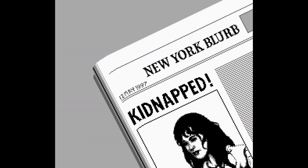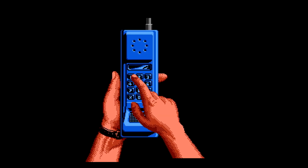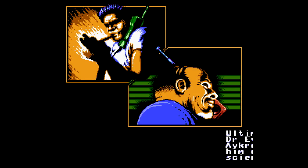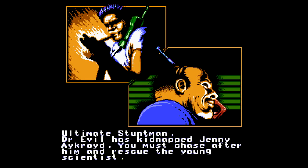It gets weirder from there. The story takes place in the distant year of 1997 — I wonder if this is the same distant post-apocalyptic future as Crystalis. The evil Dr. Evil has kidnapped a young scientist named Jenny Ackroyd, and I guess we gotta stop him from kidnapping other people who may or may not be related to the rest of the cast of Ghostbusters.